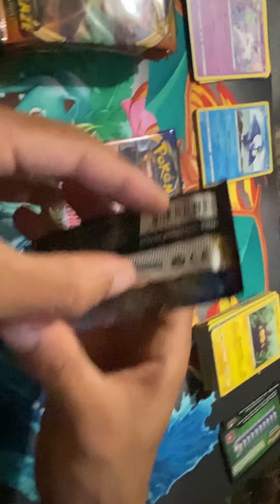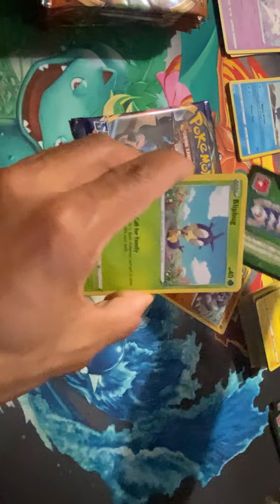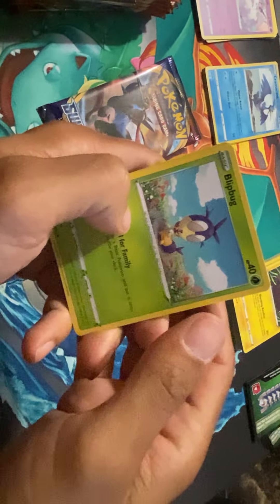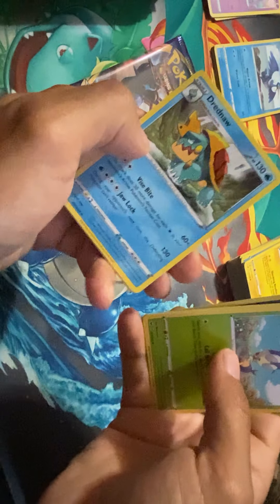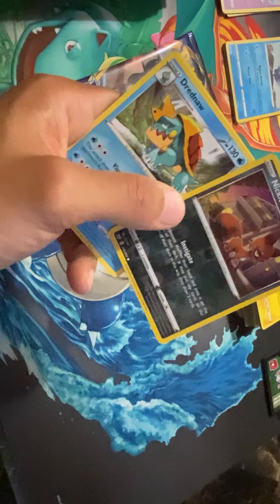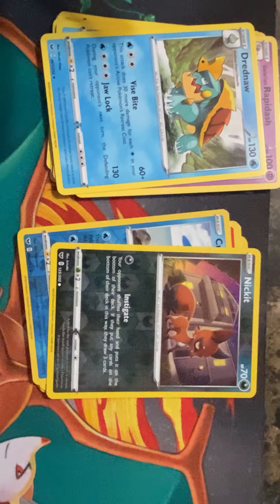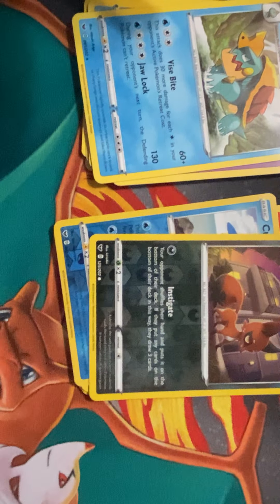Two more packs and we will be done with this video. We know we're getting a Rhydon. Blipbug, Rhyhorn, Minikyu, Chinchou, Croagunk — what is that? A Nickit. It's a new Dark-type fox-looking Pokemon. Dreadnaw — was that our holo? That was our holo. Great Ball, Potion, Rhydon. That card looks so weird — we didn't even know it was a holographic. It doesn't look holographic at all, but it is.